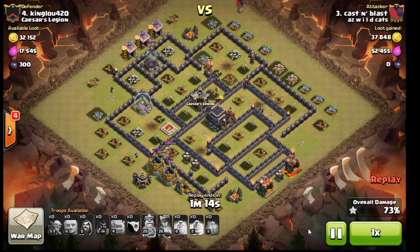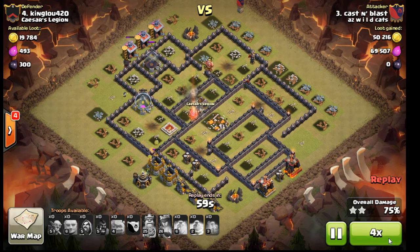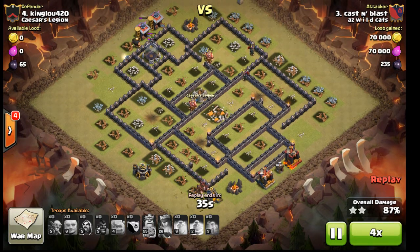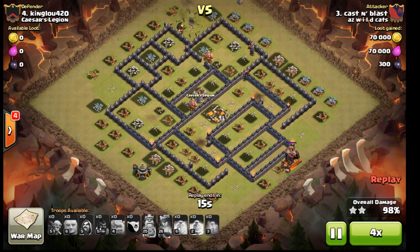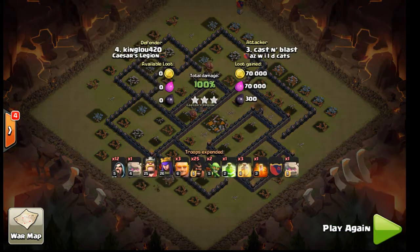One thing I forgot to mention earlier — I tapped my Queen's ability quite a few times but she never used it, so I'm having a little issue with the buttons after the update. But I have enough hogs and wizards that all defenses are down. My hogs turn around and knock out the King, then it's just a waiting game. I lost a couple of hogs due to some late spring traps which made it even closer, but got the job done.